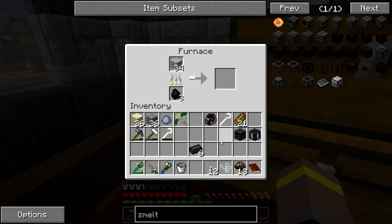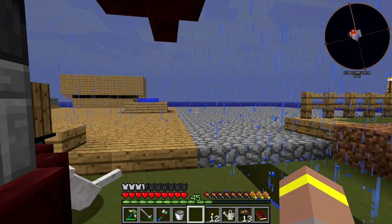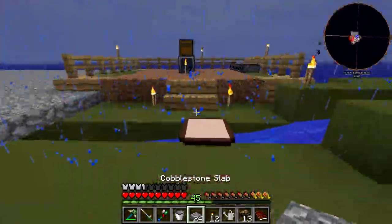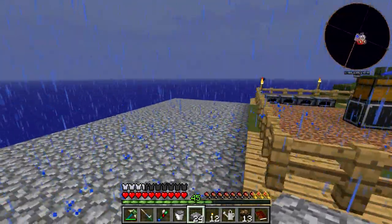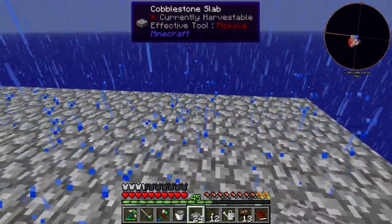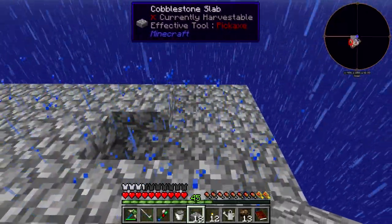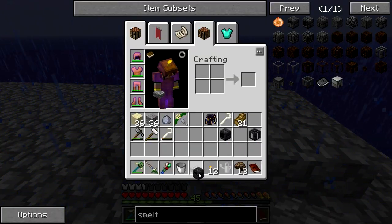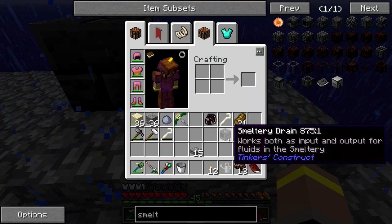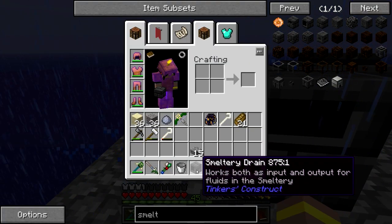We've got six — that'll be enough to make one of them. And while that's doing that, let's decide where we want to put it. Let's get a little bit more cobblestone. I'm thinking of doing it over this way — kind of here-ish. Because it's going to be a baby one to start with. So we would have our smeltery controller, our smeltery tank, and our drain, which would be over this way.